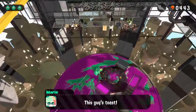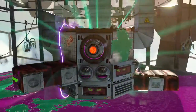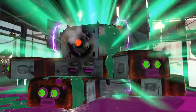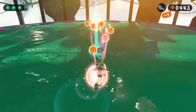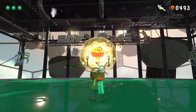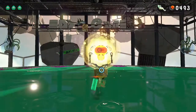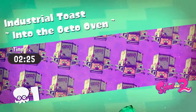Explosion — this guy is toast! There are lightbulbs now and we get to see him burning all of his roves. Nicely done — now we can claim our Sardinium reward and gaze upon the massive zapfish. So peaceful up there. And now we can splash them and collect them for our own purposes. There we go — 'The Industrial Toast: Into the Octo Oven.' First boss taken down.